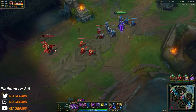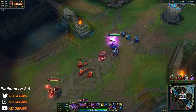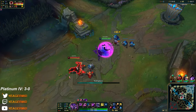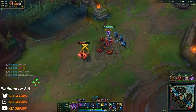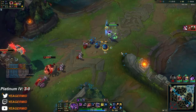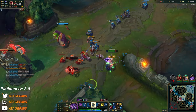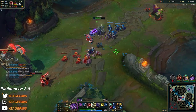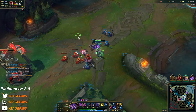Just gonna stay behind as usual, going for really short trades where he does not get to land his entire combo — he's gonna heal up with his shield. Be careful of his Flash into ult where he can kick you into the tower. So if he used his Flash on Gragas, that's perfect — that means he does not have anything up.